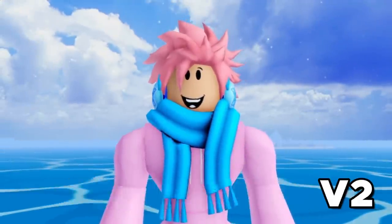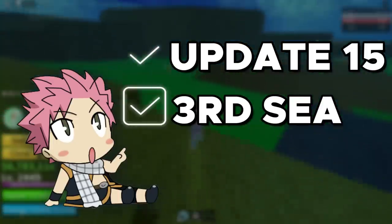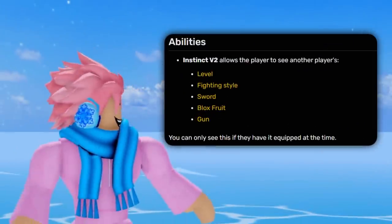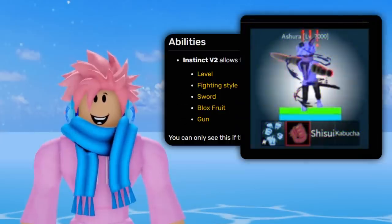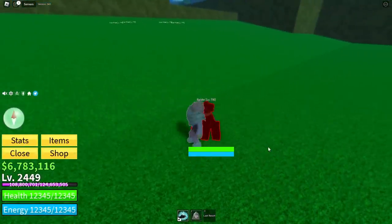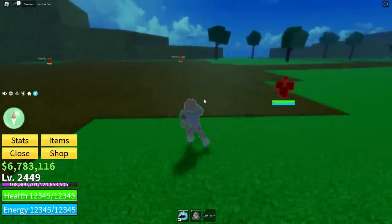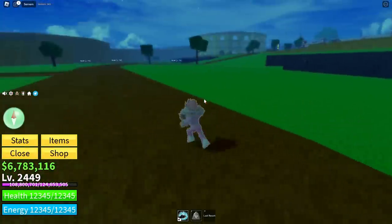We also have Observation V2, added in Update 15, which requires you to be in the third sea to unlock. You complete a long quest with many requirements from the Hungry Man, and you must fully max out your Observation ability first, which requires 5,000 XP. Observation V2 lets you see a player's level, fighting style, sword, fruit, and gun all at once. It recharges dodges 10 seconds faster than V1, has a much bigger range, and gives less blurred vision — making it much better for PvP.